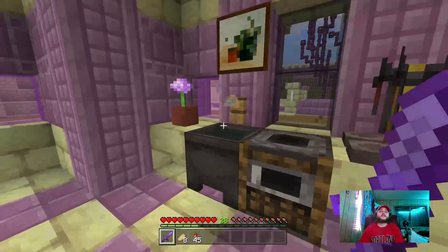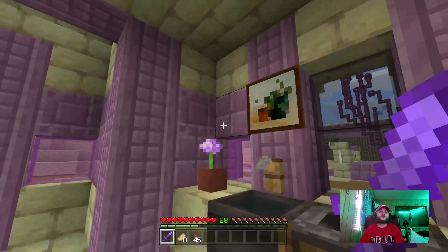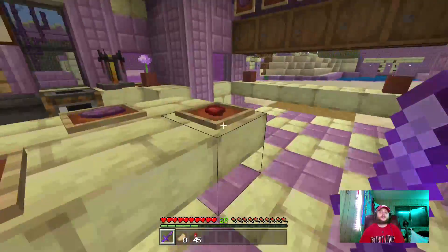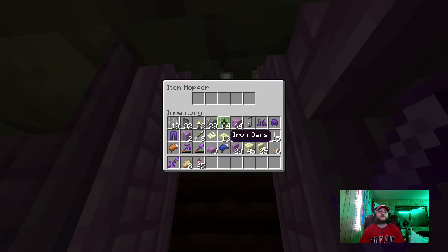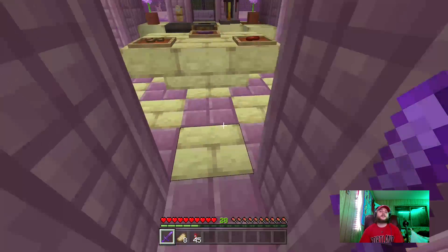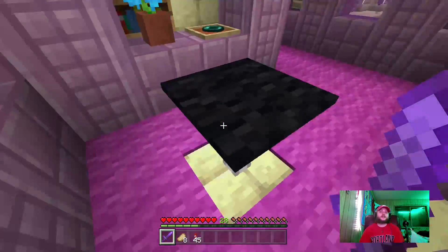We got like the little cooking area here, a little picture — I think it's actually a newer picture because I haven't seen that one until recently. But then we got like beet, chorus fruit, and seeds. And then here we got basically the trash can, aka the compressor, but it's like a trash can — a disposal, trash disposal.